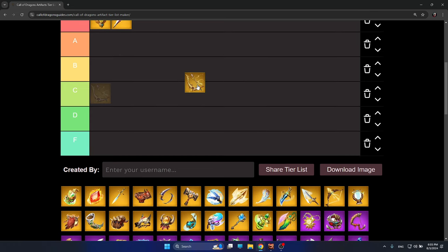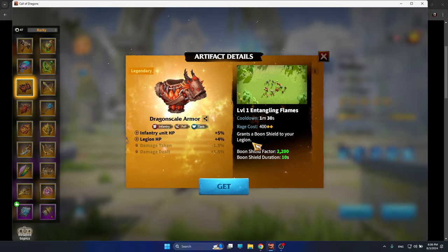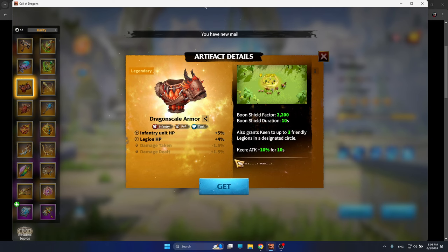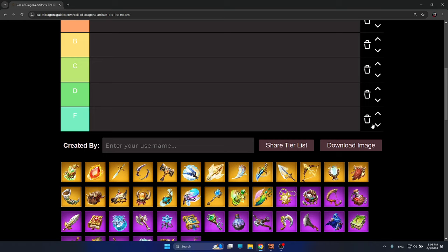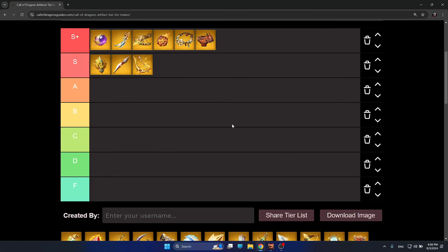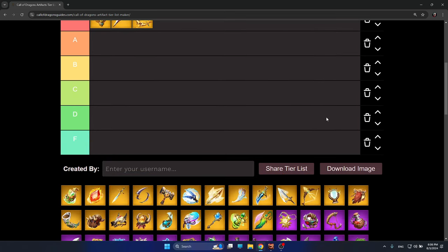Another S-tier archer artifact is Gold Crest — great for Syndron and Freygar. It deals a huge amount of damage which I like a lot. I'm also putting Dragon Scale Armor in S-tier. I like this artifact so much I'm even thinking of moving it to S-plus, because legion HP is an amazing stat in Call of Dragons — I think it's the best stat for your legion regardless of type, much better than attack or defense.